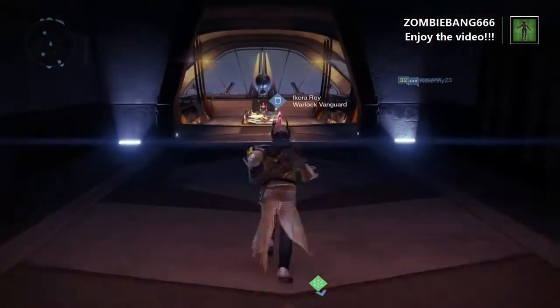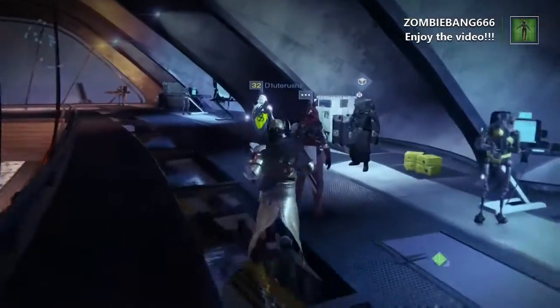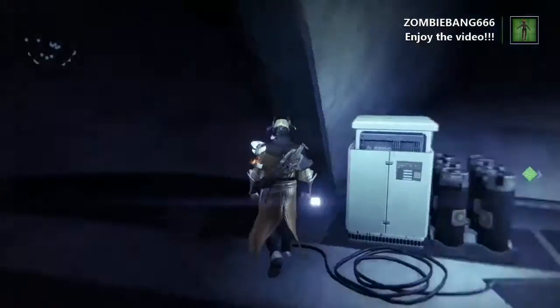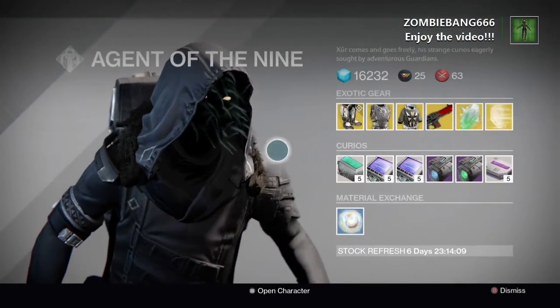He's just down here past the Crucible Quartermaster. Yeah, please have some good gear Xur, please, I'm begging you. Go past these two hunters here and here is Xur — look at it man. Air conditioner face. Let's have a look at what he's got.